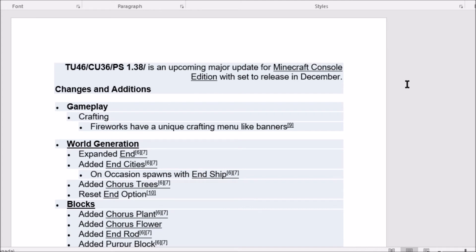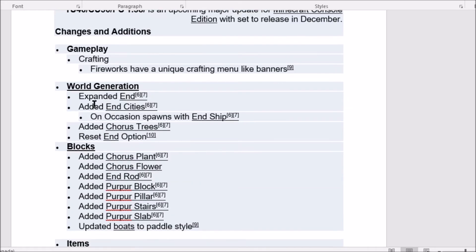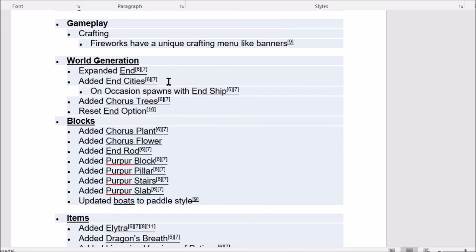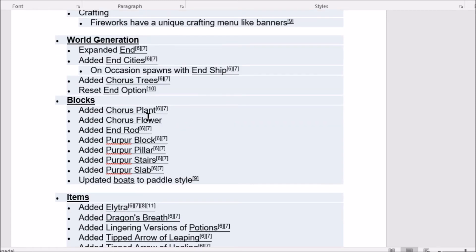I'll put my graphics on so it's a little different. Anyway, for gameplay, you got crafting changes — specifically for fireworks and banners. For world generation, we got an expanded End, added entities, end ships added, and chorus trees added. Then we have the reset End option now, which is pretty cool.